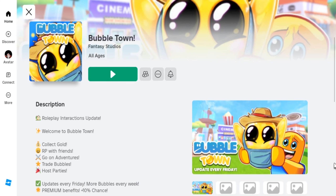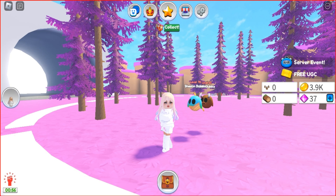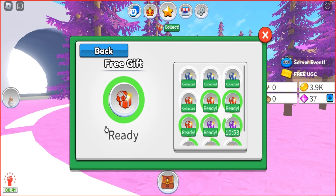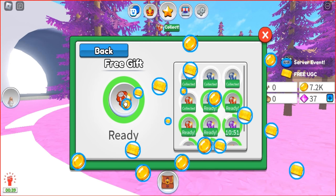There's a game called Bubble Town that you can join. You can find the link in the description below. In order to get a Soda Ken jetpack or any other limited item, you need to earn 400 gold tickets. All you need to do is stay in the game and collect time rewards. You can earn up to 120 gold tickets in a day.